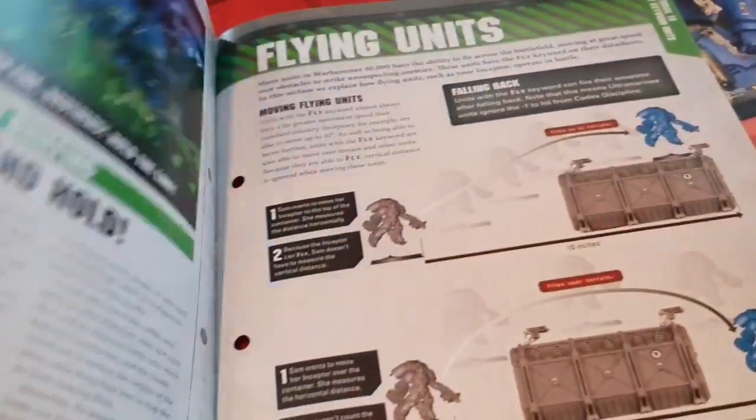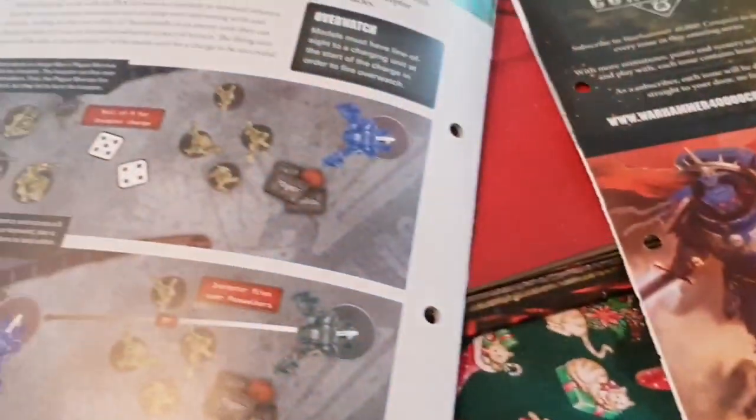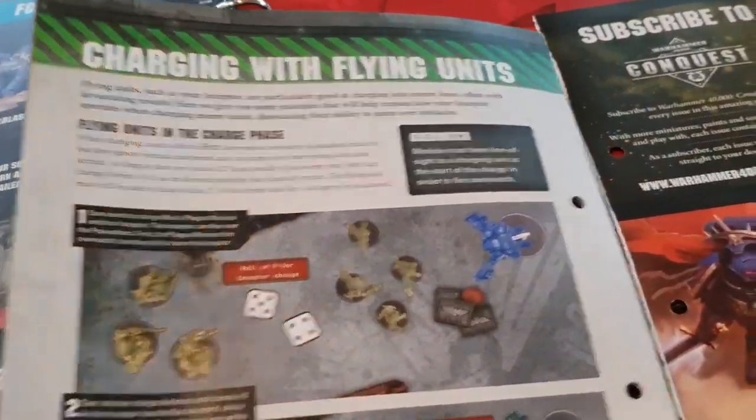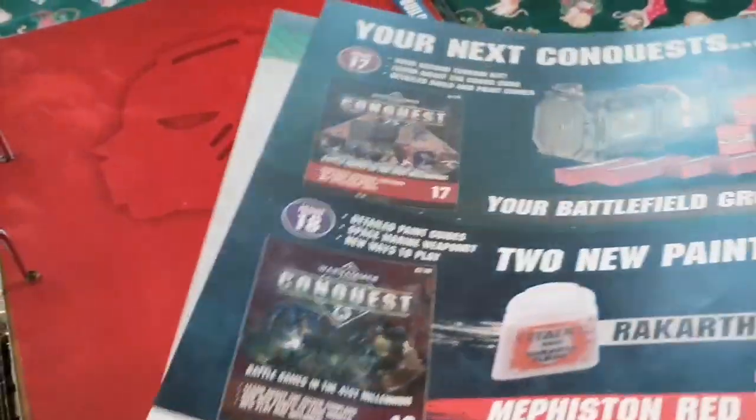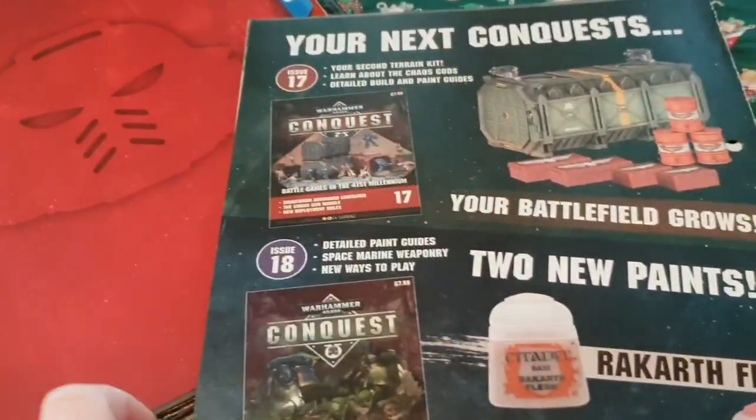Next you get the missions 'Secure the Fallen' and 'Take and Hold', and there are also rules for flying units. That covers the back of the magazine with the charging rules for flying units, and the Ultramarine data sheet three.